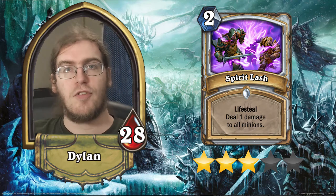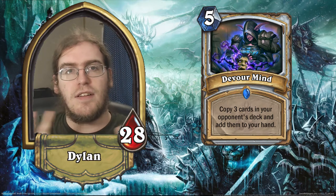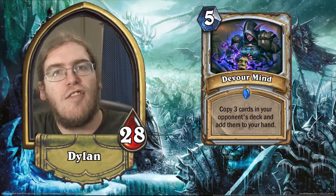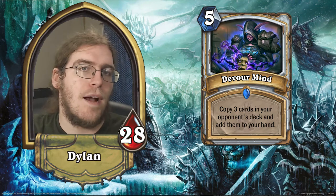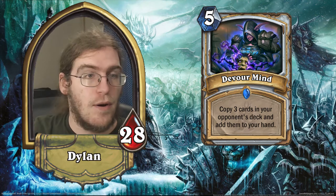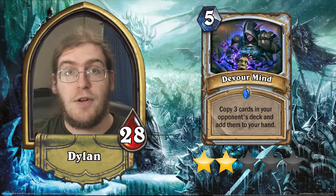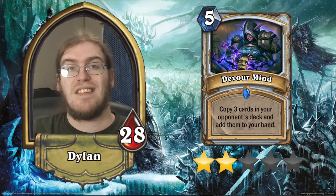Getting into our Priest Rares, first is Devour Mind. This is a 5-cost Priest spell that copies 3 cards from your opponent and puts them into your hand. Thoughtsteal is to Arcane Intellect as Devour Mind is to Nourish. Unfortunately, it's probably not good enough because it's not drawing you actual cards. Thoughtsteal doesn't appear in any major decks right now because it draws your opponent's cards, which are not as likely to mesh with your game plan. Devour Mind has the exact same problem. For that reason, I'm only going to give this 2 stars — I don't think there's any major deck archetype that is going to want Devour Mind in a slot on purpose.